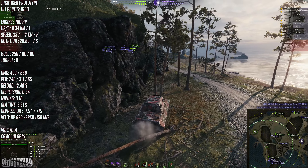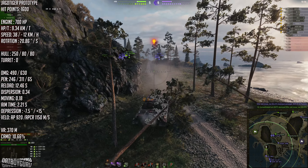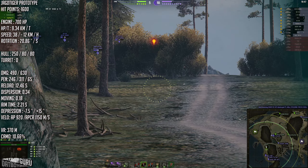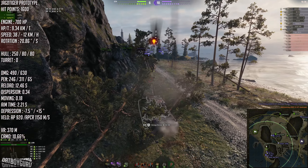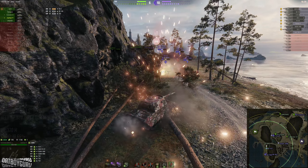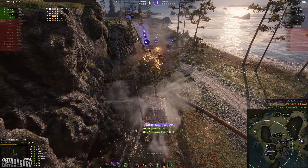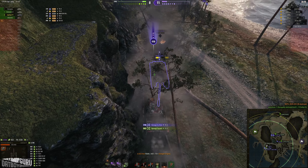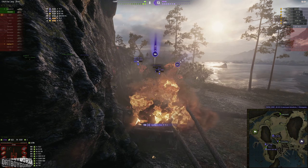I decide to go south but it's clearly too late. We're learning some lessons here. Looking at the stats: 700 horsepower, 1600 hit points, 38 km/h forward, 20 km/h in reverse, 9 power-to-weight ratio — really slow. But 246 AP penetration, 311 premium penetration, 12.5 second reload, 0.34 dispersion, 0.18 moving dispersion. Clearly we lost this game, and I'm partially responsible for not supporting the southern flank sooner. I finished with 3.7k damage.